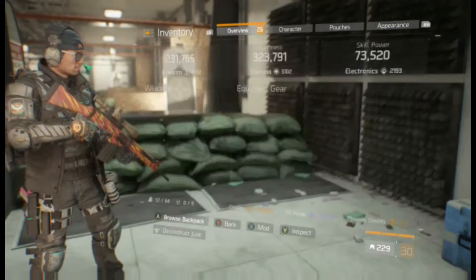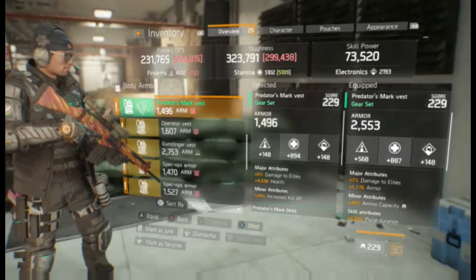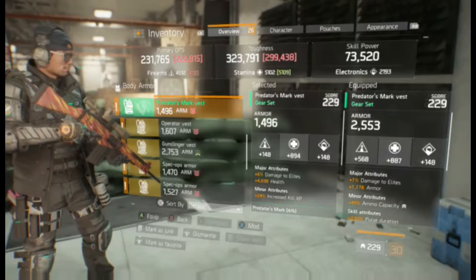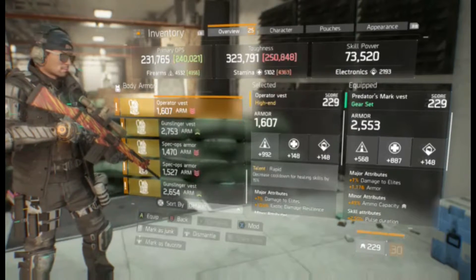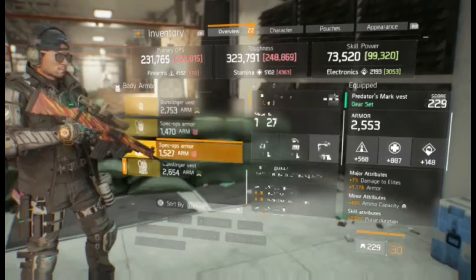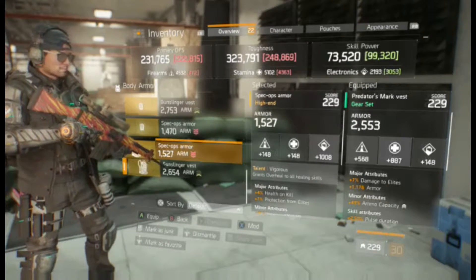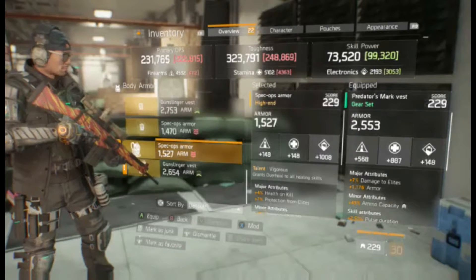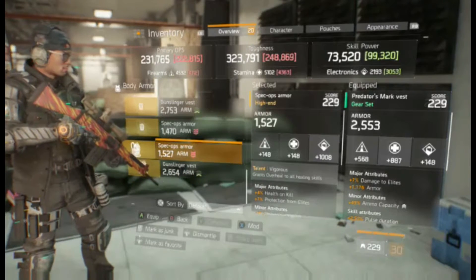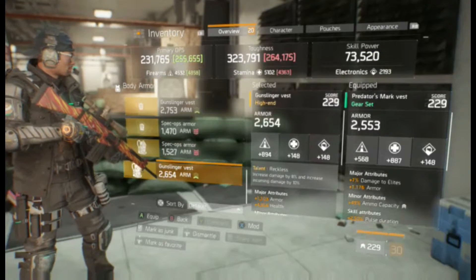Chest pieces. Should have min-maxed — oh well. Rapid. No. Another rapid. No. No. I might keep that arc. That's so tempting. I think I'm going to keep that. I'll keep the reckless.